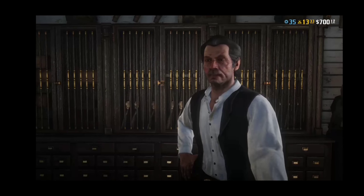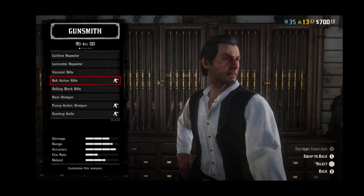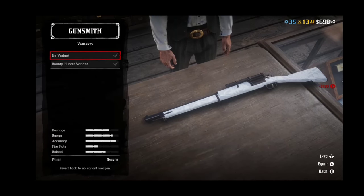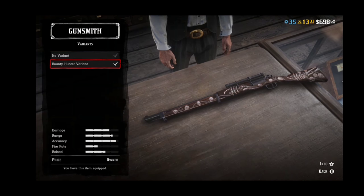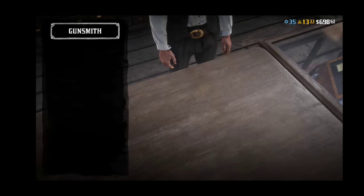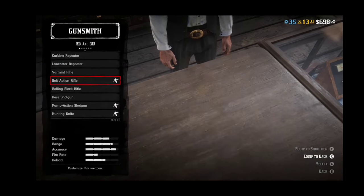While you are right here, you want to go down to customize and select bolt action rifle. Then go down to variants, click no variant, and then go right back down and hit bounty hunter variant. Then back out, go right back in, select variants, and quickly go down to bounty hunter variant. You'll hear the click noise, then back out and it should be invisible.